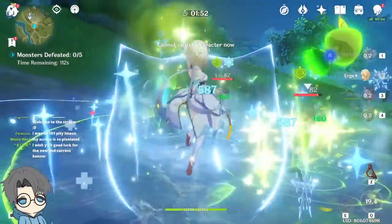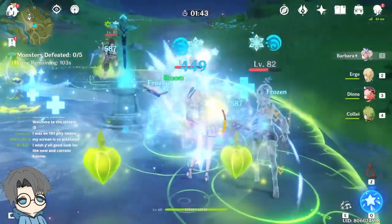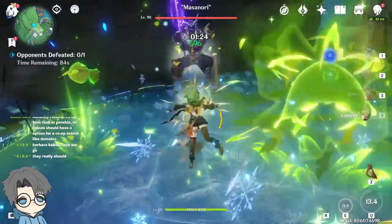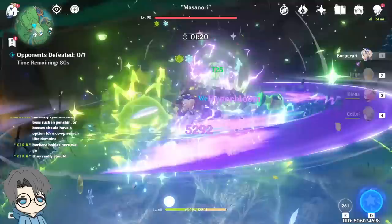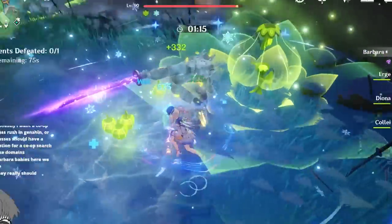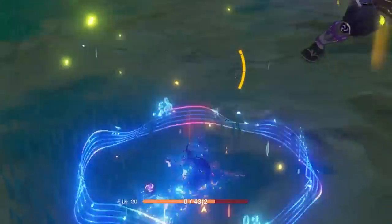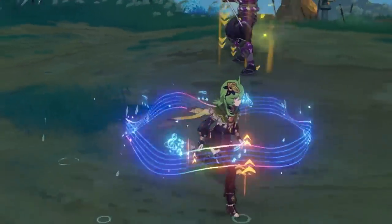I just found out about this. I don't know if it's nerfed already, but Barbara's cores are dealing like 7k each. I apply Cryo with Diona, then apply the Dendro, and then go Barbara to freeze so the enemy doesn't move. As you can see, it's spawning like 5 Dendro cores — only 5 Dendro cores can exist at any given time. C6 Barbara. Sheesh.